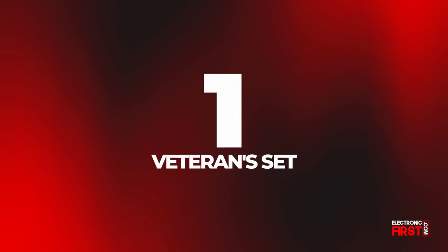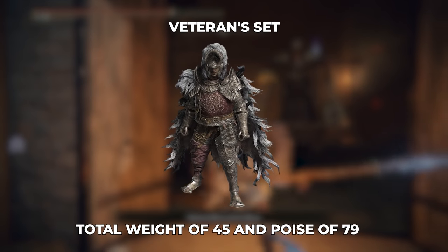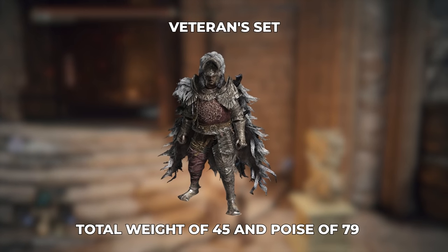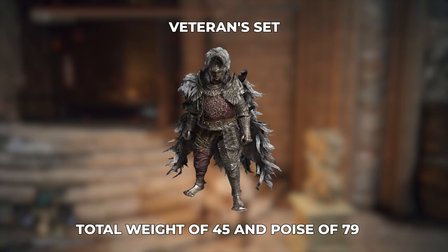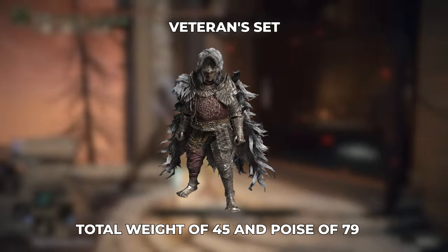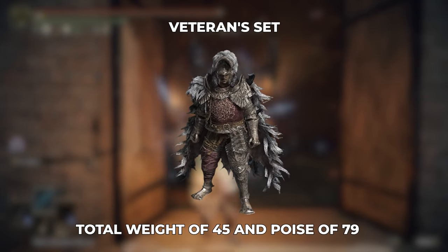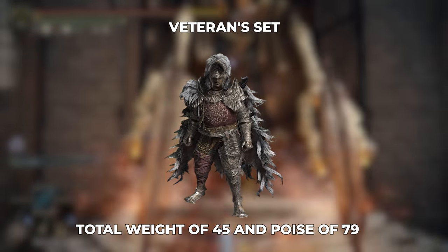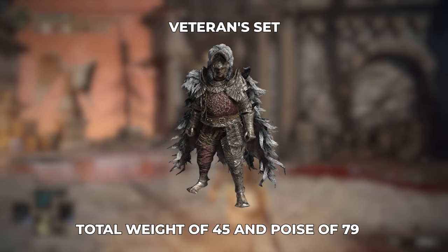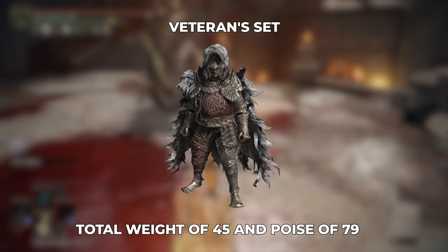Number 1: Veteran Set. Is anyone actually surprised? This set, for whatever reason, is so much more efficient than the rest, with its 45 weight and ridiculous 79 poise. It also looks amazing for such a powerful armor, which is an uncommon occurrence in Elden Ring. To get the Veteran Set, you'll need to travel to the Mountaintops of the Giants and defeat Commander Niall. Once you do, you'll be able to purchase the entire set from Finger Reader Enia in the Round Table Hold. Getting the best set in this list is that easy.